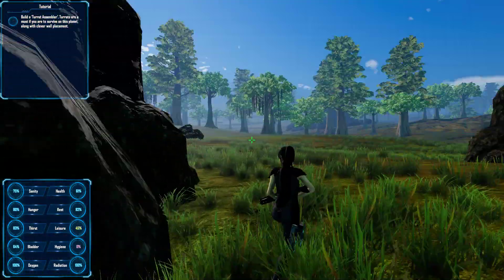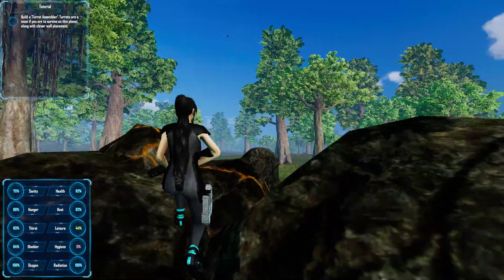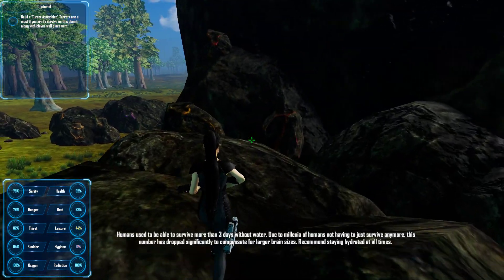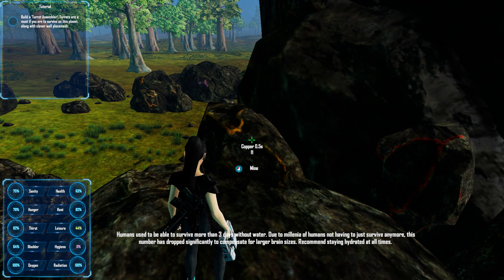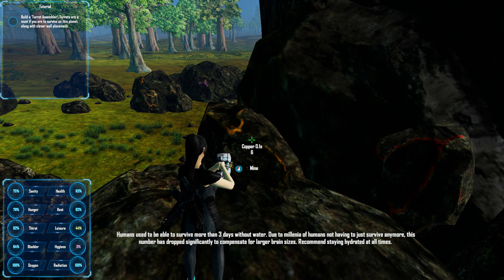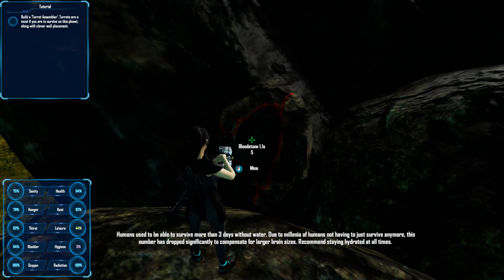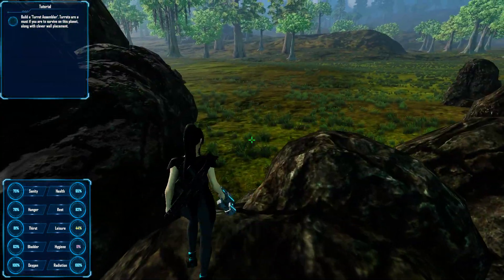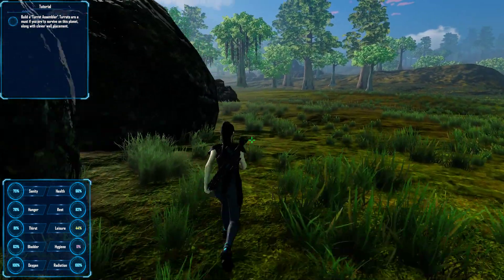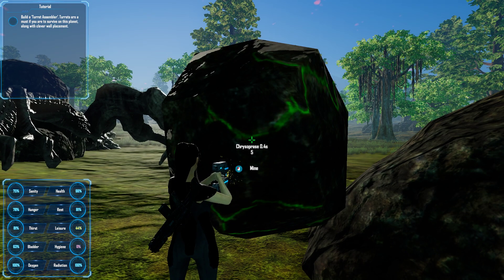There's some bloodstone up there. What is this again — raw onyx? That's copper. We're looking for the green and the red. Humans used to be able to survive more than three days without water — two millennia of humans not having to survive anymore, this number has dropped significantly to compensate for larger brain sizes. Recommend staying hydrated at all times. Thanks for the tip, girlfriend, but I'm at 81% thirst so I'm pretty decently hydrated. There's two cypress — that should be enough to make our cypress and bloodstone.